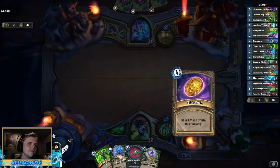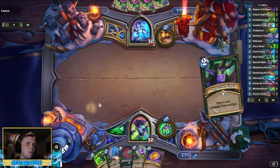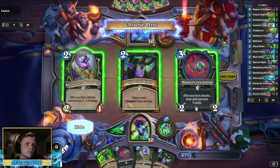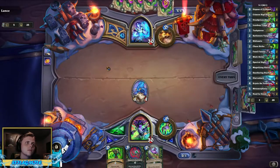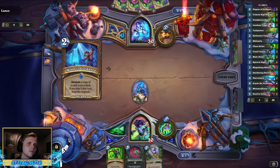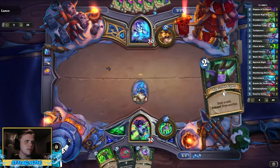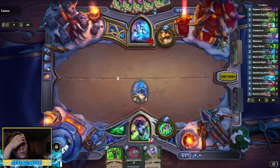That's not a bad hand. Coin out Bibliomite - I think so. Look at your slow deck. Pathetic. Play this and we'll play Spectral Sight.